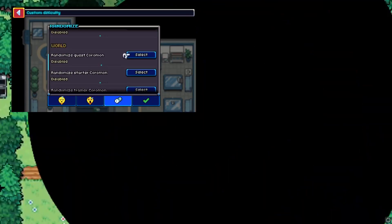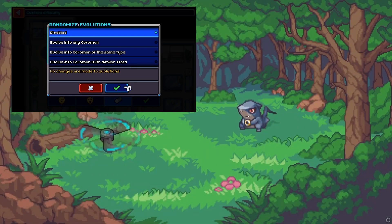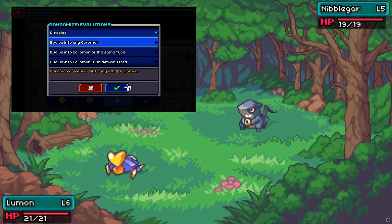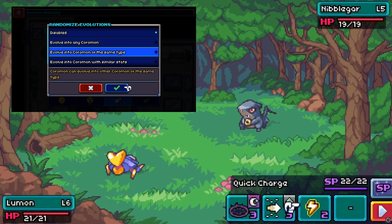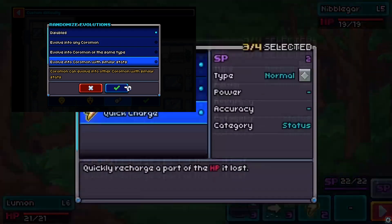You can also randomize items including those found and in quests, and a whole lot more. There are also sub settings for some of these as well. For example, you can choose whether or not you want a random evolution to allow the Coromon to evolve into a lesser stage Coromon, or if you still want them to improve by evolving into a higher stage Coromon.